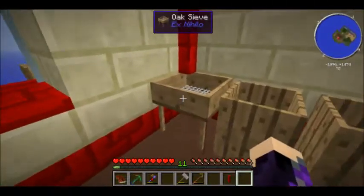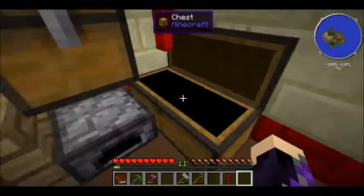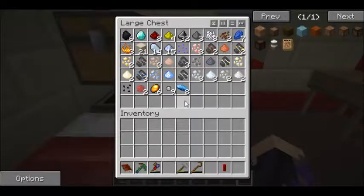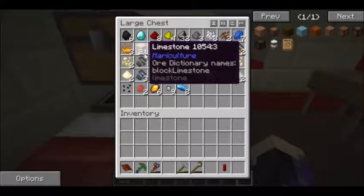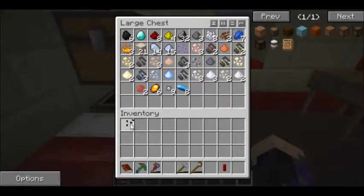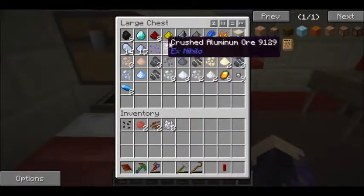I didn't end up sifting through 64 of each one. I set aside 16 of each because we need them to make our seared bricks for the smeltery, which is our next task. From sifting the rest, we got coal, one diamond - woohoo! - a bunch of redstone, some glowstone, a bunch of flint, a bunch of Certus quartz, some blaze powder, a ton of limestone, amber, cactus seeds, saguaro fruit, cocoa beans, and bone meal. Plus odds and ends like apatite, amber, and quicksilver.